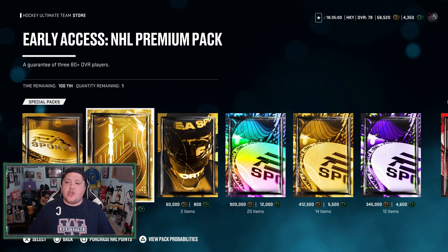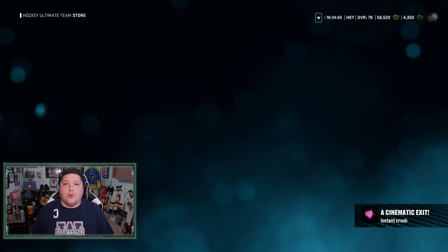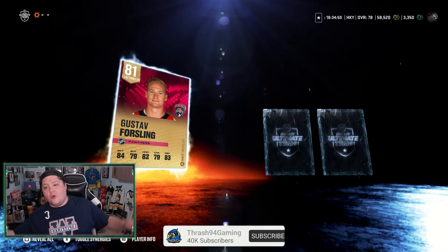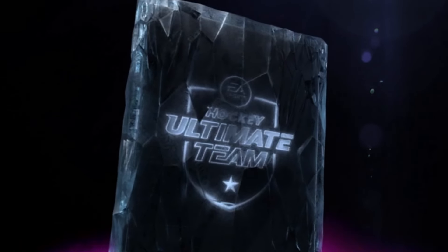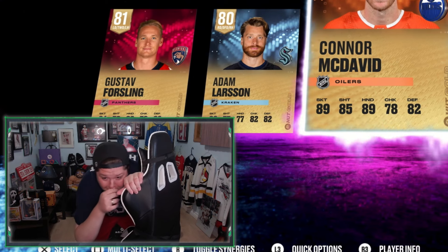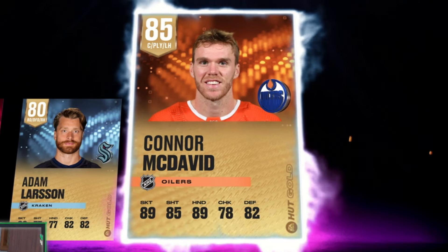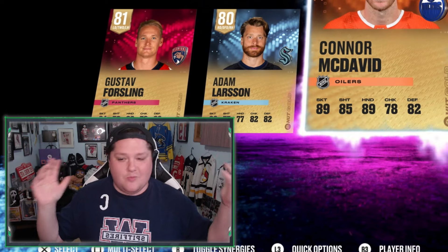Let's open up this early access NHL premium pack — a guarantee of 80 or better. This is 1,000 points. Something huge in this pack, make it happen. We get Gustav Forsling at an 81 overall, and Adam Larson at an 80. My defense is getting some help. Oh my God. That is unbelievable. There is no way. Day one — Connor McDavid! I just pulled one of the best cards in the entire game in my second pack.